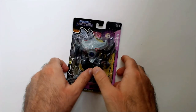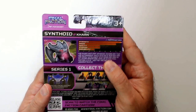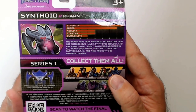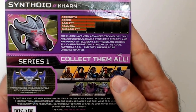Welcome back to Blar — we have Final Faction Synthoid here, the original. Speed is high, strength high, agility low, stamina low, durability low. The Karn have very advanced technology; they are autonomous, have synthetic biology, and are highly intelligent. Synthoids are used in all Karn operations, similar to the Final Faction ACRM, and they are not to be underestimated.